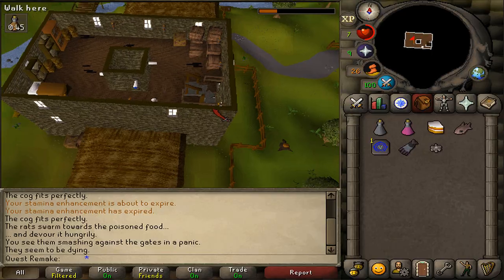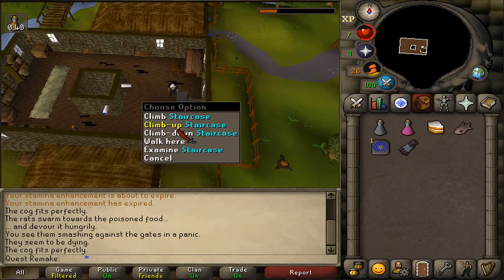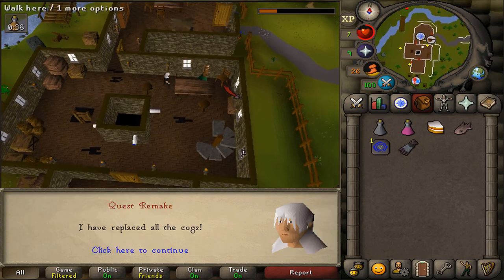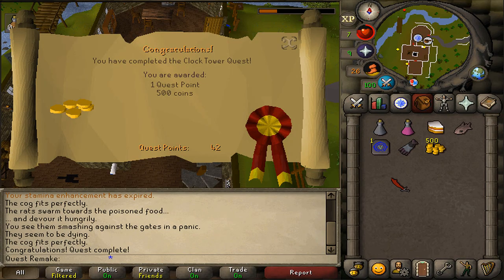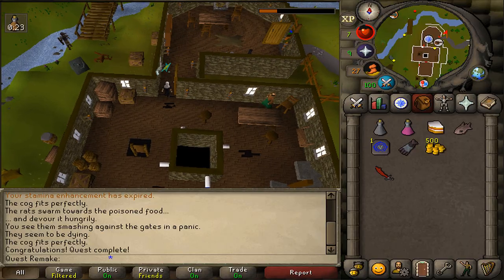Once we've done that, let's climb back down to the main floor and return to Brother Kojo to complete our quest. Congratulations, you've completed the Clock Tower quest! You are awarded with 1 quest point and 500 GP. This was my quick guide on how to complete the Clock Tower quest — hopefully it has helped.